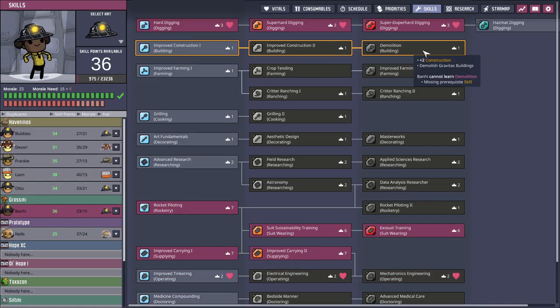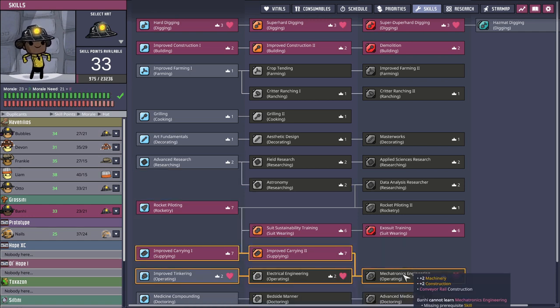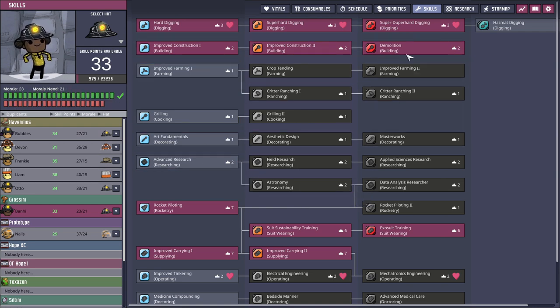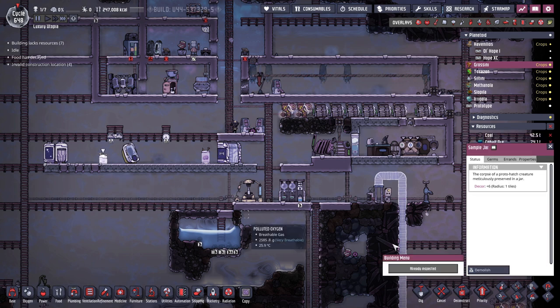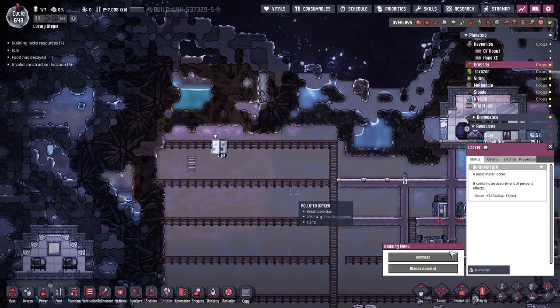Morale-wise she can take demolition, so let's do that and get some extra construction too. In the future I also want mechatronics engineering, but the morale would be too high for now. We also need field research for the volcanoes. While we have demolition, I also want to deconstruct all of this stuff here — get rid of everything, it's not really doing much except a little decor.